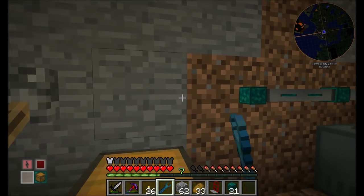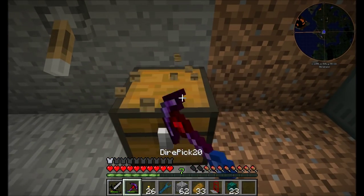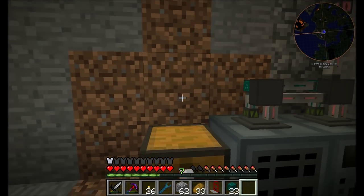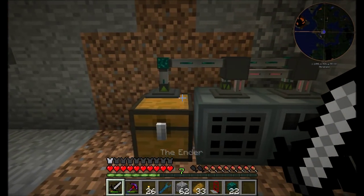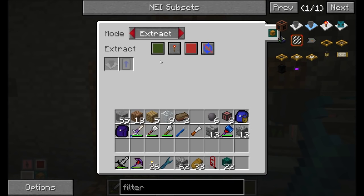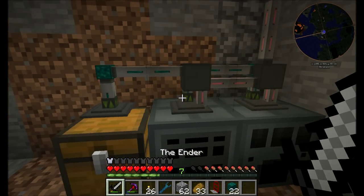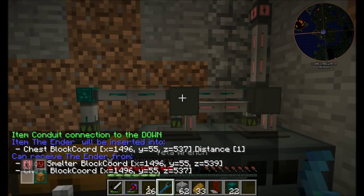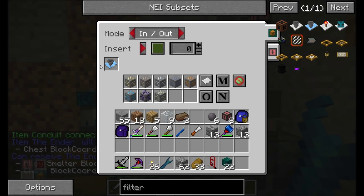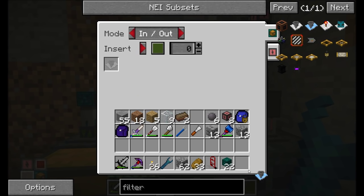I'm going to snag all this stuff. We're changing it up a little bit — we're going to do this in an in-and-out method. The insert side is going to be items that are allowed to land in here, and we're going to need to probably duplicate the filter that's on this guy, which is this advanced item filter. Actually, I don't need to duplicate it.